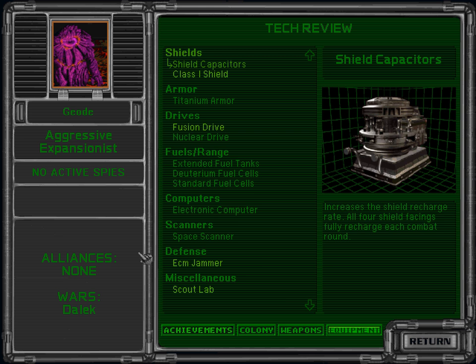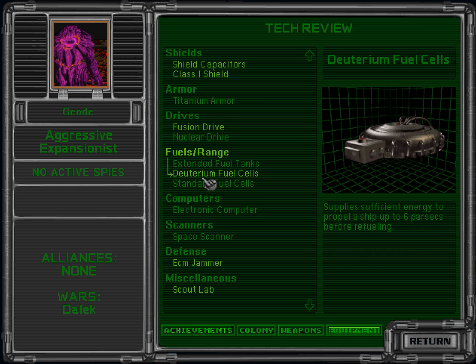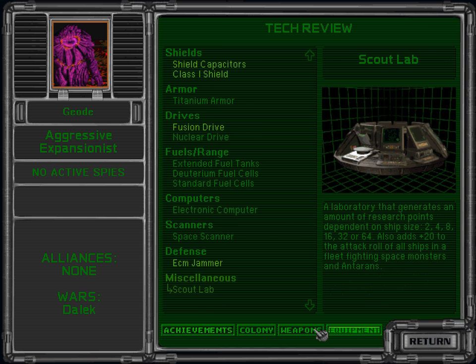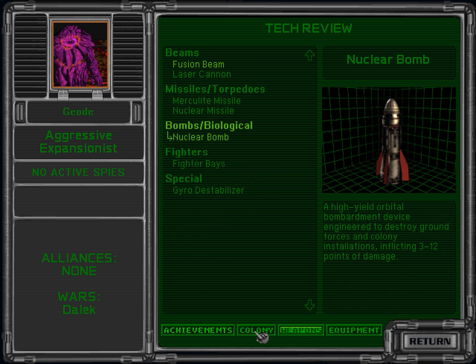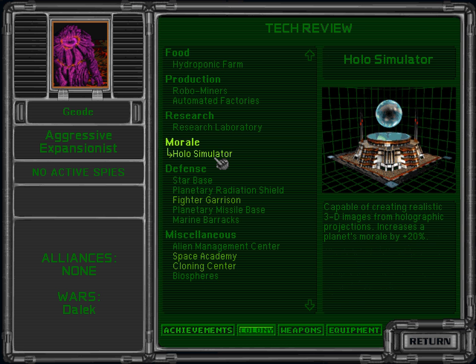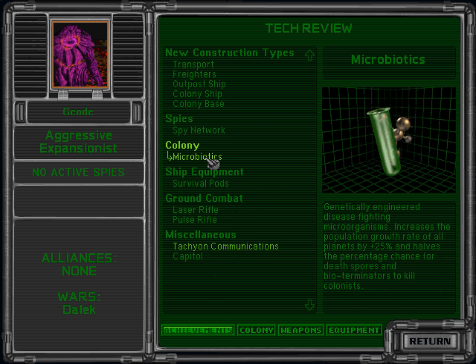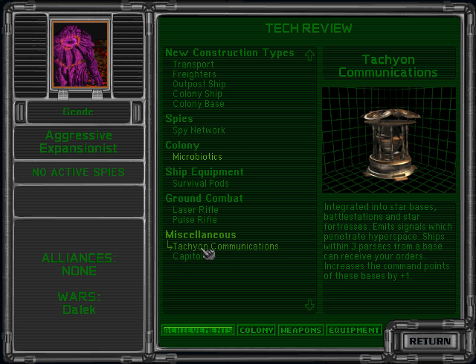Let's check the Silicoids. They still only have titanium armor and the class one shield, so they don't have much in the way of new technologies at the moment. Hollow simulator — I like to have that actually. Microbiotics is nice. Tachyon communications would be really nice — it increases the command points of each base by one.